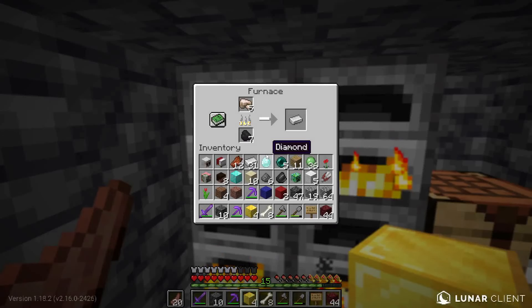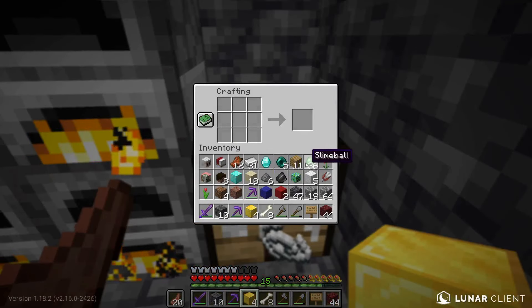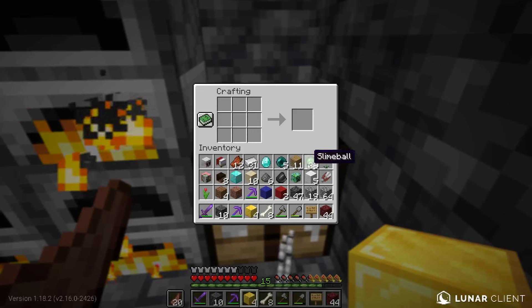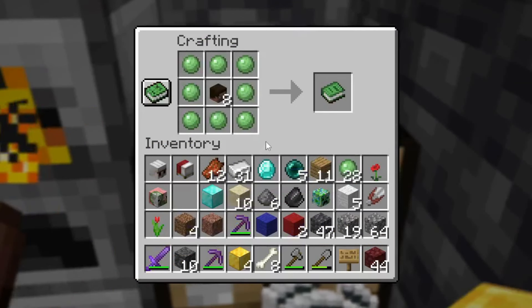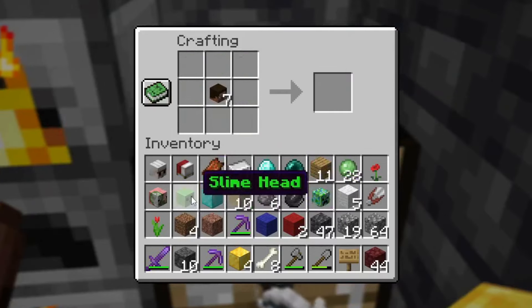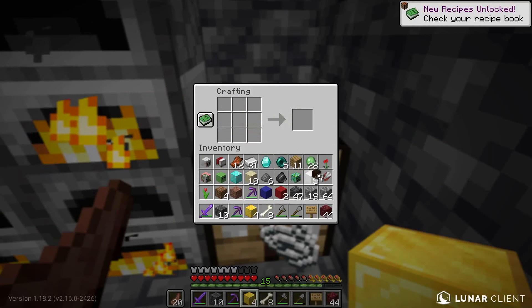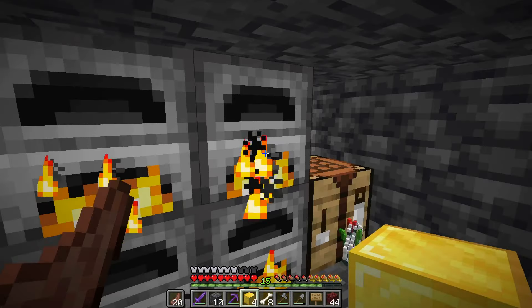Oh wait, I totally forgot about this one - there's a custom head with slime balls. Eight slime balls and one player head in the middle - knowledge book - we get a Slime Head.